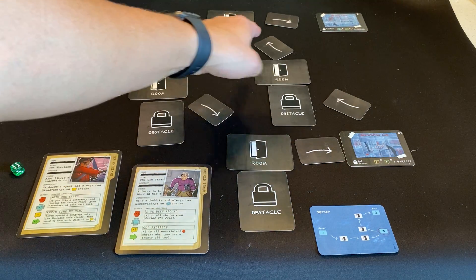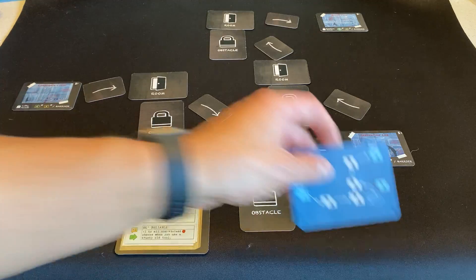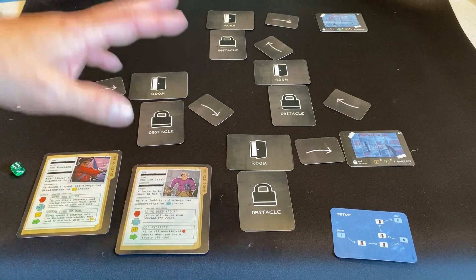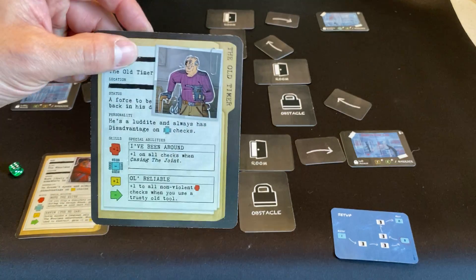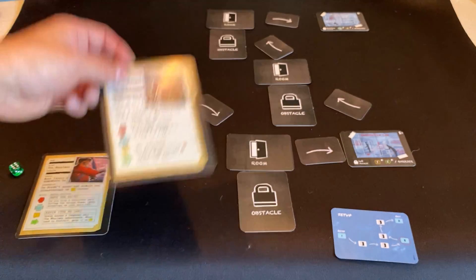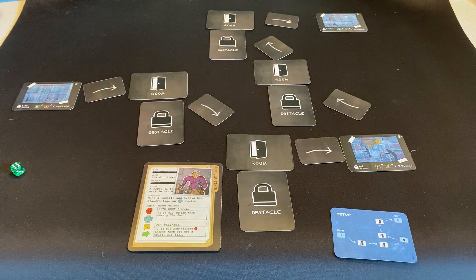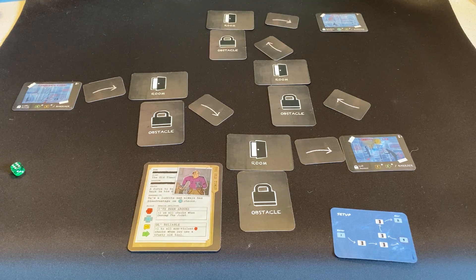To wrap up the target setup, we're going to put an arrow card — or discovery card as they're called — in between each one exactly as laid out on the card. So now you've got random discovery cards, random rooms, and random obstacles. I've already selected my thief; I'm going to play as the old timer. I already know where the score is in the Innovation Lab, but other than that I don't really have any other intelligence, and in this first phase — casing the job — that's where I'm going to find that out.